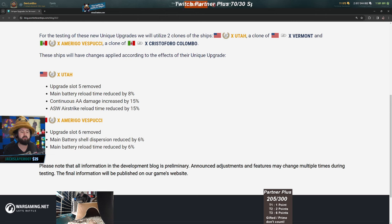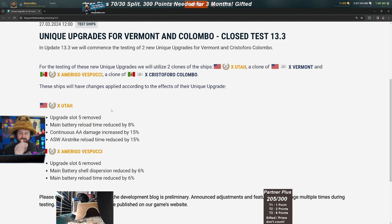Nine out of ten times, everyone wants better shell dispersion. Six percent may not sound like a lot, but it really is a meaningful boost. I bet you'll see more Colombos being played because of this. The Colombo already has really good DPM, and there are already strong players doing insanely well with it in randoms and ranked from the raw DPM of the SAP and the guns. Overall for Colombo I think this unique upgrade is really good and definitely worth it across all game modes.